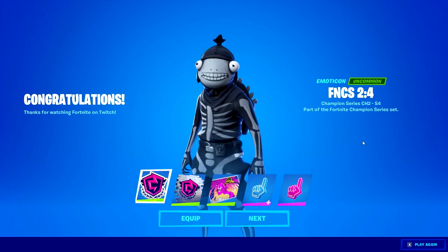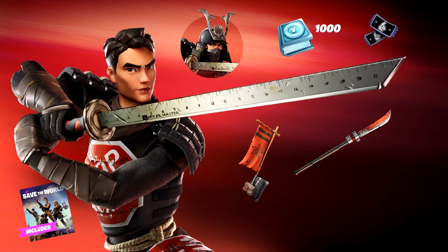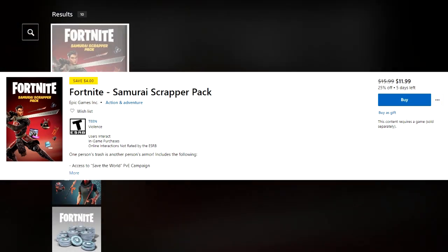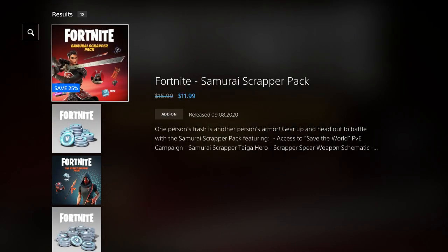Also, you can get free rewards from the FNC on Twitch — if you haven't linked your account to Twitch yet, you can get all of those rewards for free. Not only that, but they also have some skins on sale in the item shop right now. On Xbox One and PlayStation 4, you'll see these are all on sale. If you go on PlayStation, you'll notice it's only $12. That's the only one currently on sale, which is really cool.